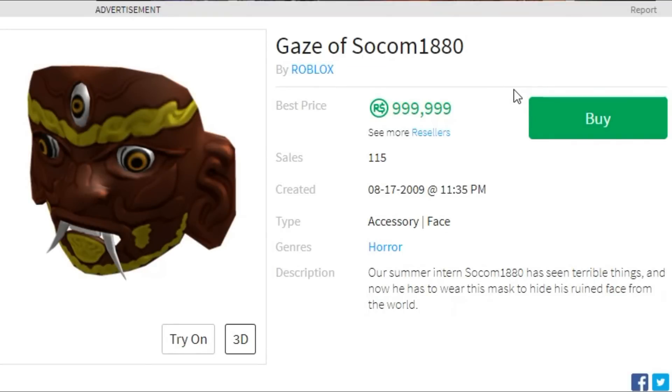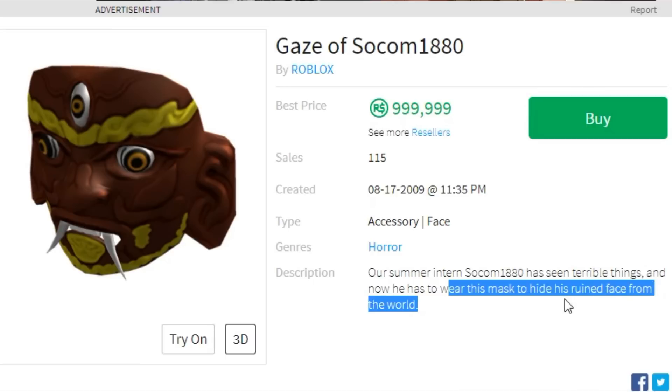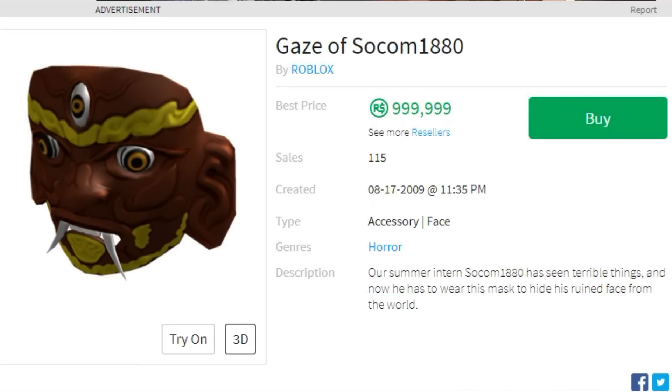Next you have the Gave Socom 1880. A lot of these items don't have much of a backstory — they're not from events, they either came out limited or just appeared in the catalog. This one was made by a Roblox intern named Socom 1880, and I don't know why Roblox would allow him to publish this. It's very ugly, but the description says he's seen terrible things and used to wear this mask to hide his ruined face from the world — so maybe it's special to him.